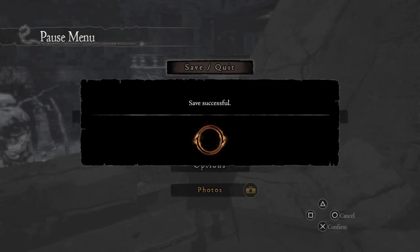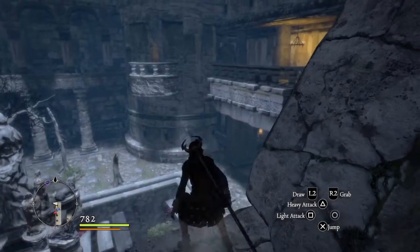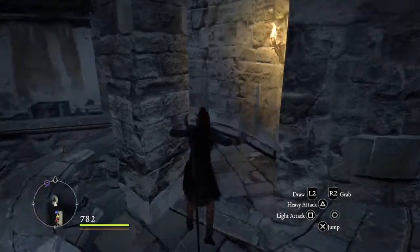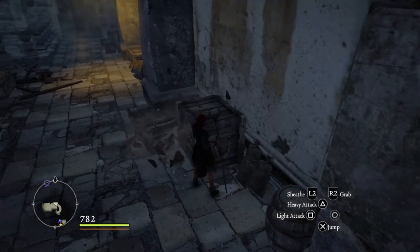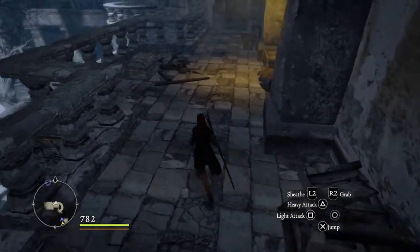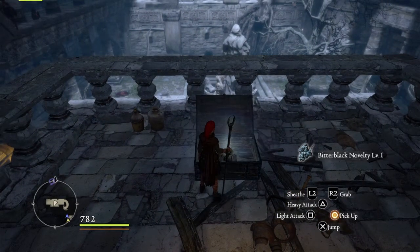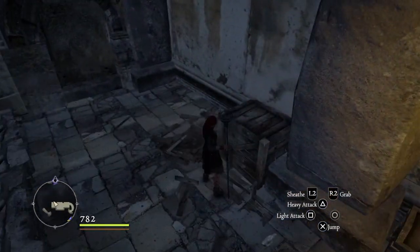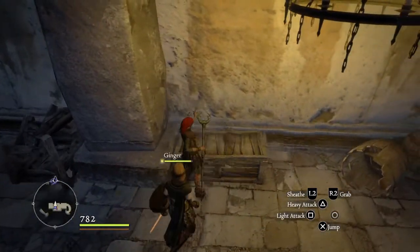Because we have the Levitate spell now, so I think we can... Yeah! Whoa! That was close. Oh, another chest. I love this. Just a lot of trash. Ooh, novelty. So not as good as gear or weapons or armor.